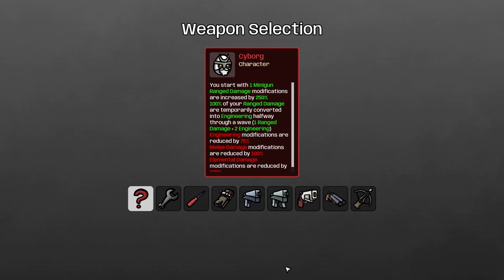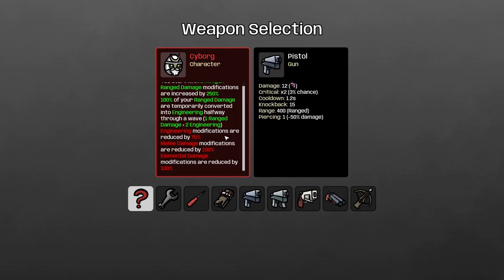We get the cyborg, the new character. Interesting, I like it. You start with a minigun. Range damage modifications are increased by 250 percent. 100 percent of your range damage is temporarily converted into engineering halfway through the wave — one range damage equals two engineering. Engineering modifications are reduced by 75 percent, melee damage modifications reduced by 100 percent, and elemental damage modifications reduced by 100 percent.